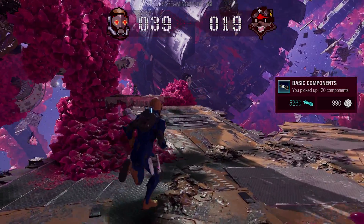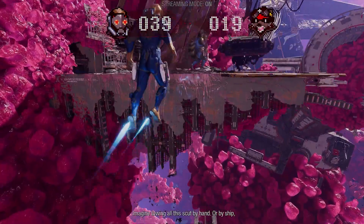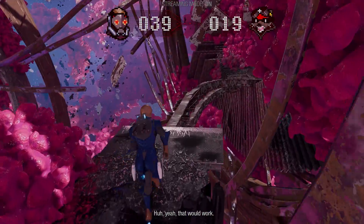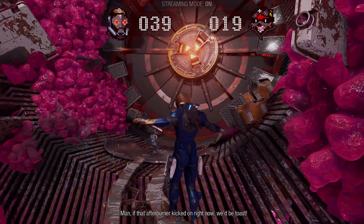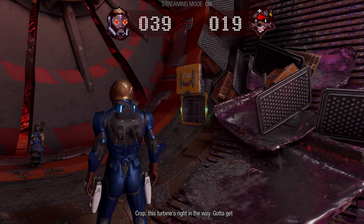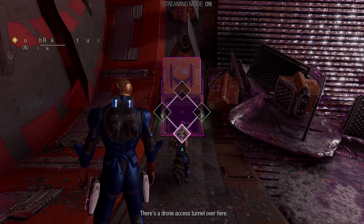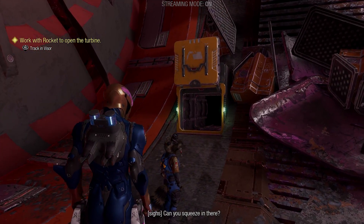If you enjoyed this, do jump a like, hope you subscribe, check out some more Guardians of the Galaxy. On Xbox Series X is what we're playing on at the moment. This is kind of like a tutorial area - we're learning the team's abilities. We know Groot can reach and grab across things, Rocket can go into small little holes and do things in there that open up the mess.